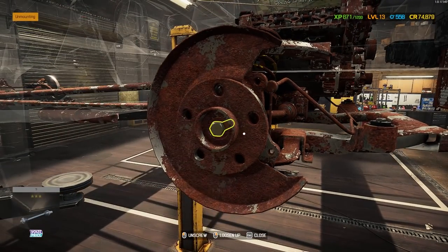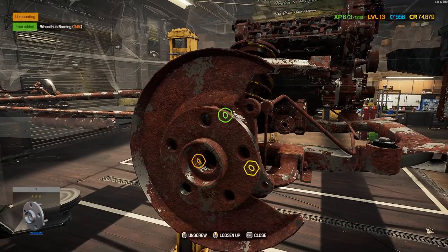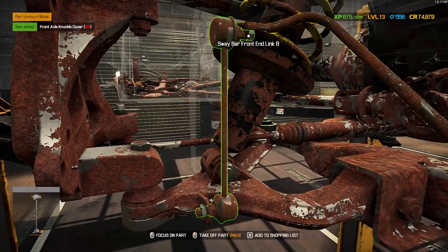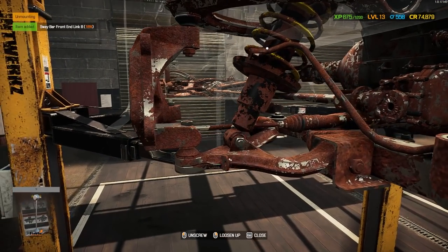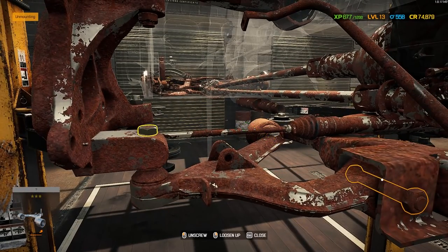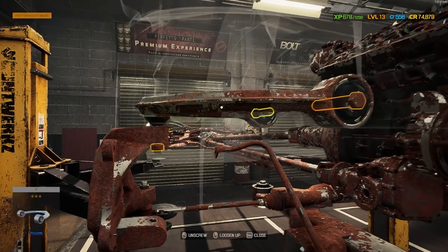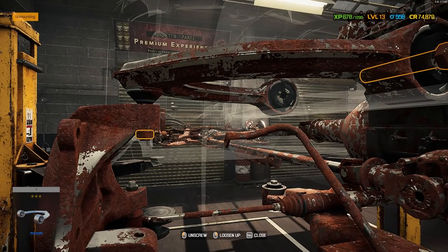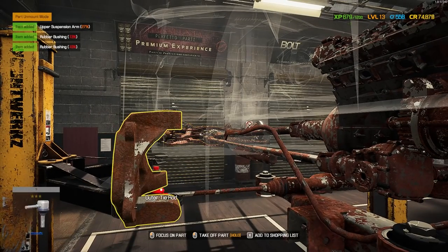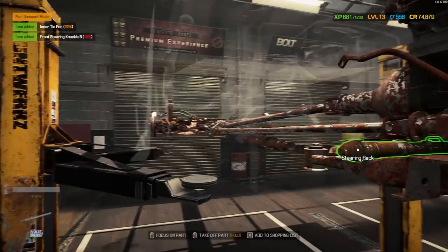This poor thing has lived a hard life, that's for sure. We'll get the wheel hub bearing out as well as the front wheel hub. Got a stuck bolt there — get a little spray, there we go. Then we'll get the knuckle cover off, grab the sway bar end link, take care of the shock assembly, and get this lower suspension arm here. Another stuck bolt — I think we're going to run into quite a few of those in this build today. A lot of these bolts need a little spray to get them off. Outer tie rod, inner tie rod, and then we can get this knuckle out of here. That is the front torn down.